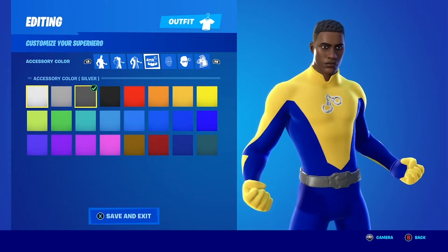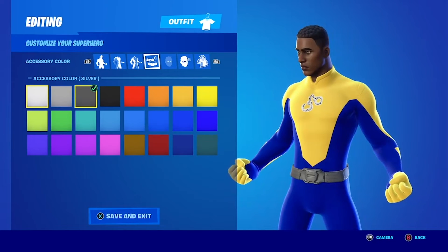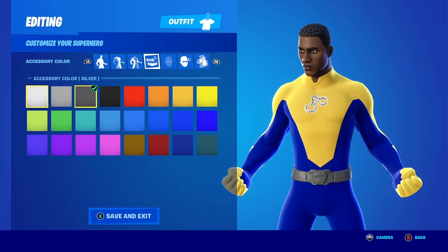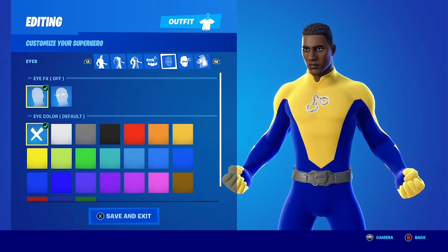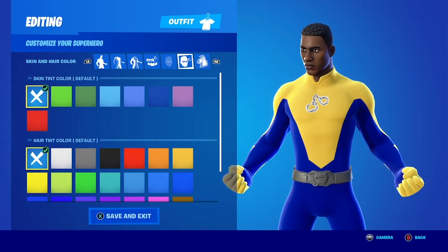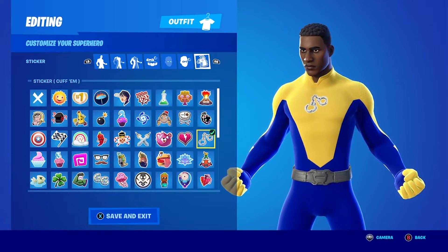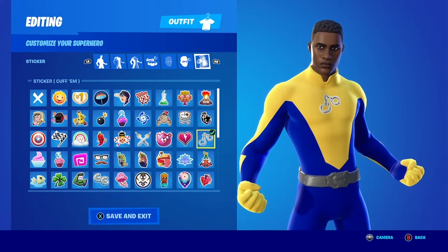Frequently you see Luke Cage with chains and big silver bracers on his forearms and things like that. We couldn't give him those things, so we decided to make his accessories silver to try to capture some of that. Eye effects off, eye color off, no skin tint or hair tint necessary. He has kind of a chain accessory motif going on in the comic book.